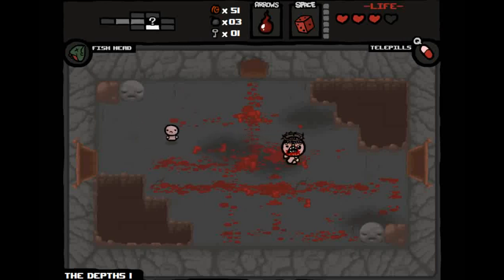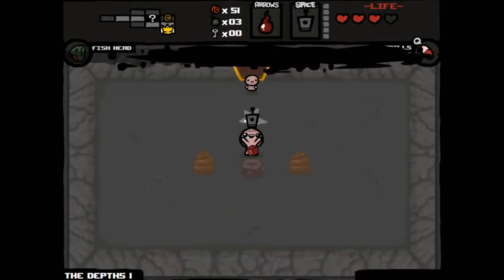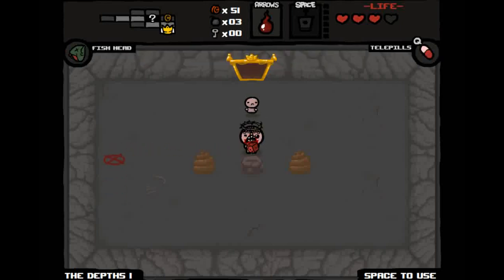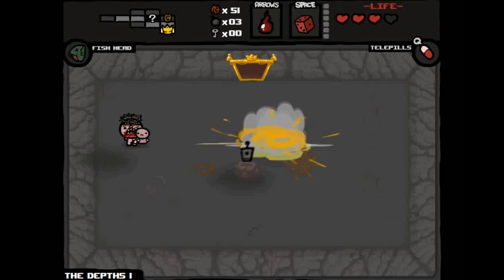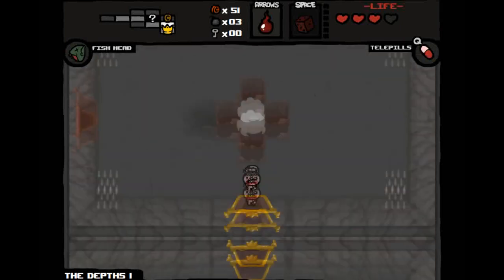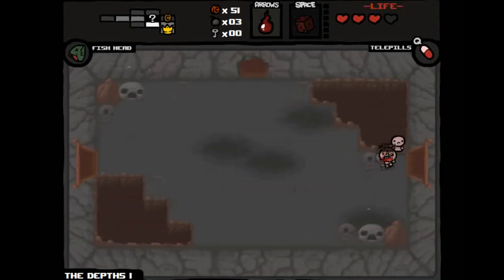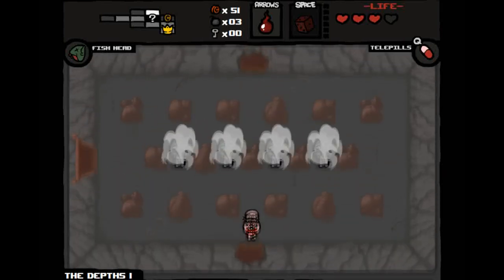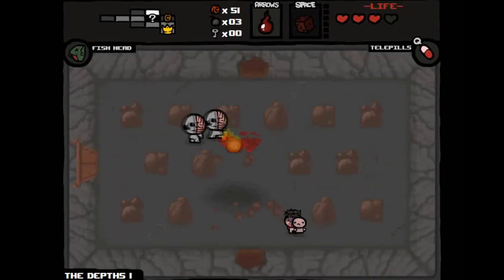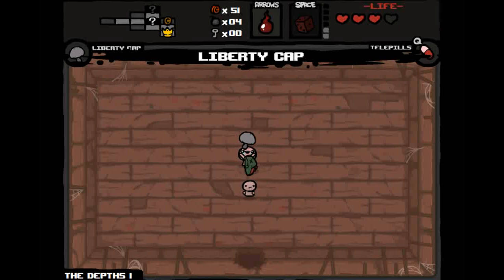Those turrets you cannot destroy, but you can dodge them and when you defeat all the enemies they stop shooting permanently. Let's go in the item room — we get Doctor's Remote. You hit spacebar and can move where you want it to go. I'll use it to get it out of the rotation. Spacebar gives me Mini Mush — speed and range up. Don't believe everything the game tells you at the bottom right; those notifications can be wrong and seem designed to mess with you.